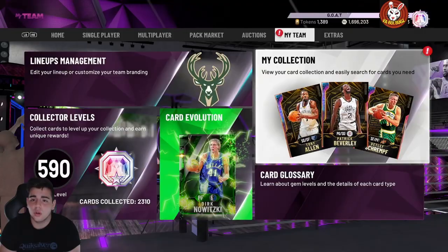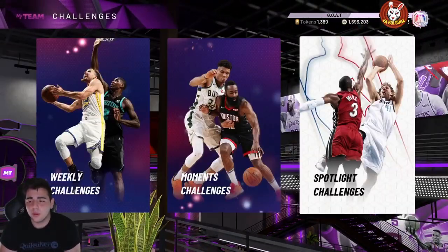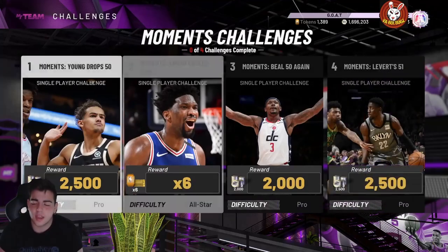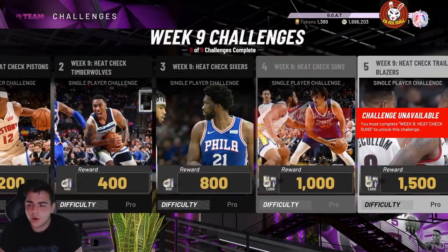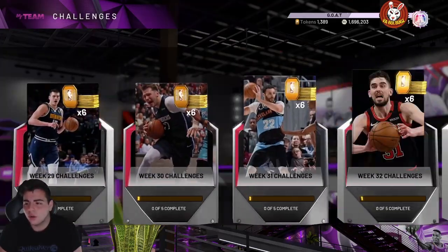For the Kobe moment challenge, you have to score 24 points — just run quick STS from the Nets playbook. It's very easy to get tokens in this game, especially at this stage.